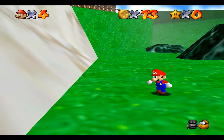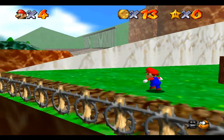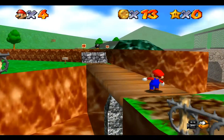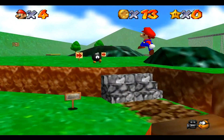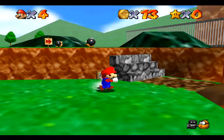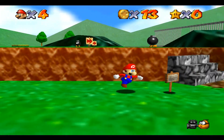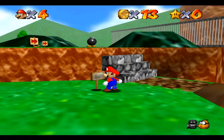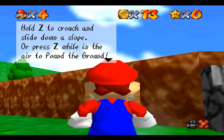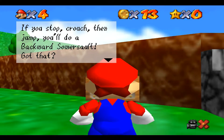I'm not sure how we're supposed to open that thing right there. The sign says: hold Z to crouch — if you slide down the slope, crouch then jump to do a backwards somersault.